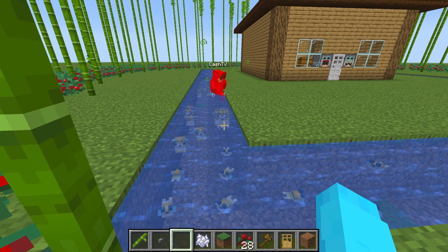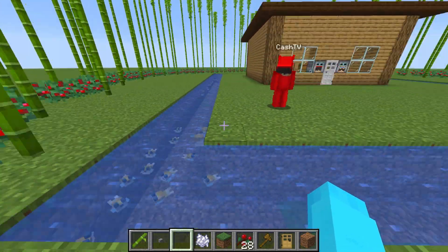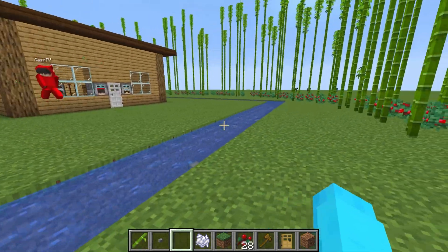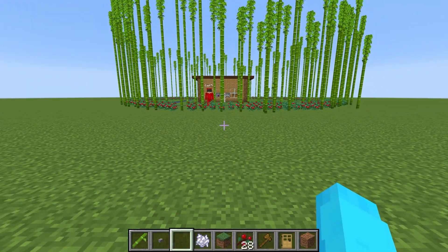The puffer fish look small and cute, but whoa — they're hurting me! They become bigger when you come near them. Oh my gosh, that's so scary — they poisoned me! Look at all of them, they're getting huge. Okay, now we're done with the wall, so let's move on.